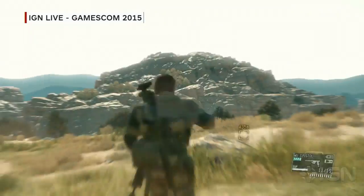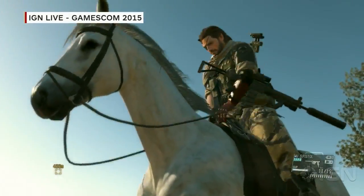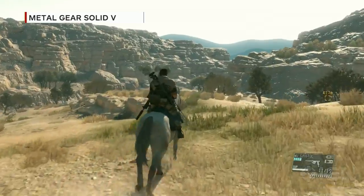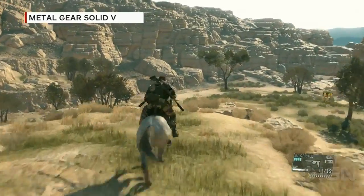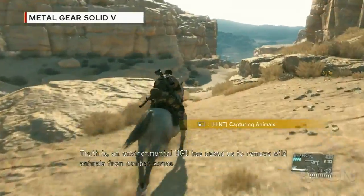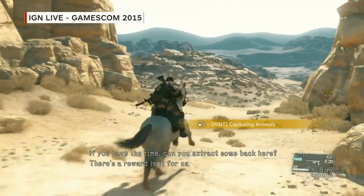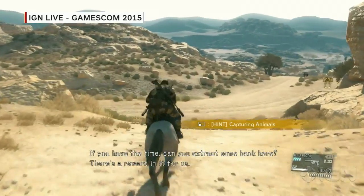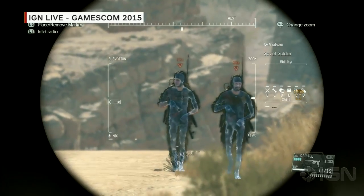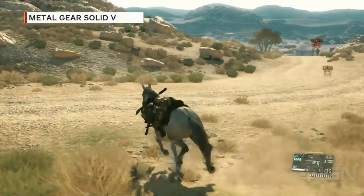Our mission is to eliminate the Spetsnaz commander. We have a buddy with us — in this case, D-Horse — which will help us get to the mission area quickly. You can see the mission area marked by the yellow square on the screen. We can also Fulton animals. There are a variety of animals in the game including bears, and you can Fulton them all. You get rewards for Fultoning more.